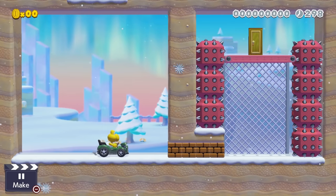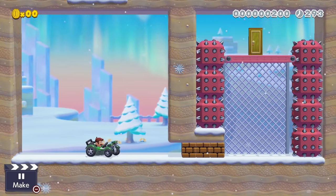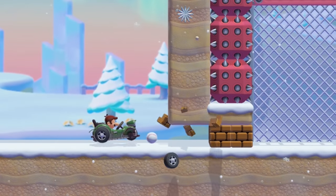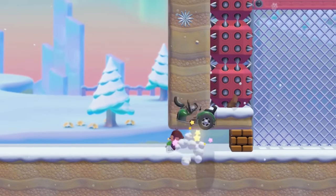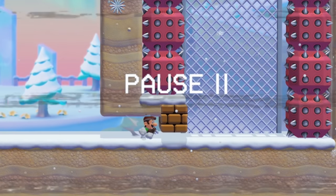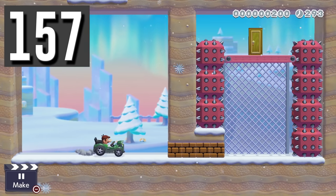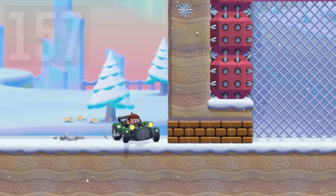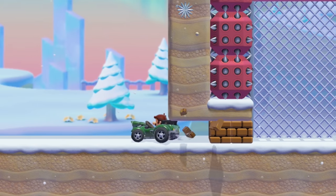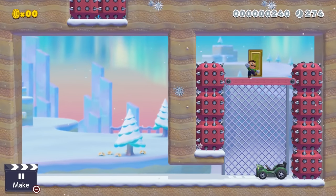Luigi steals a Koopa car and needs to break through blocks to get up to a high door. The car takes damage after hitting each block and eventually breaks. When he steals the car, Luigi can turn around at the perfect time to hit each block. If done right, the turn from the car destroys the block but prevents damage to the car. Once he destroys the blocks, he can jump up and then jump out of the car to get to the door.